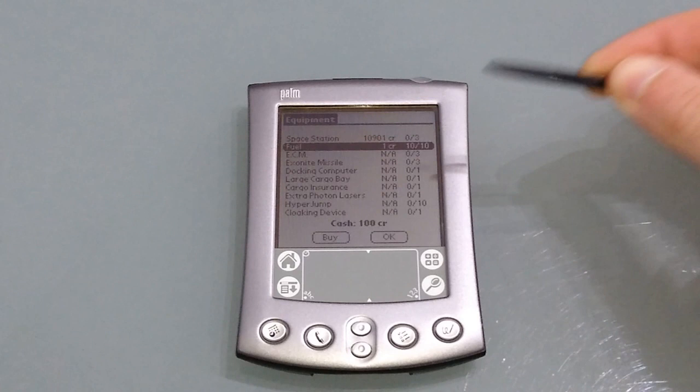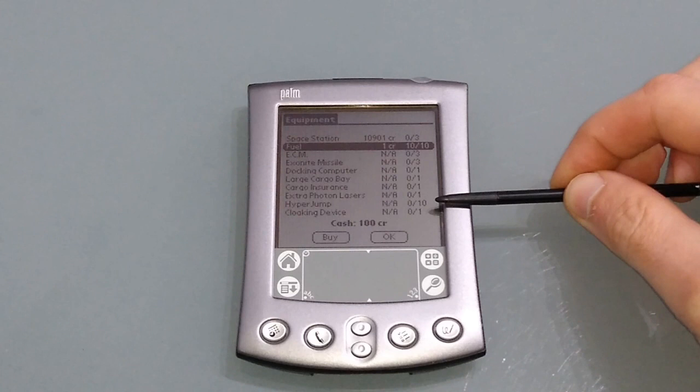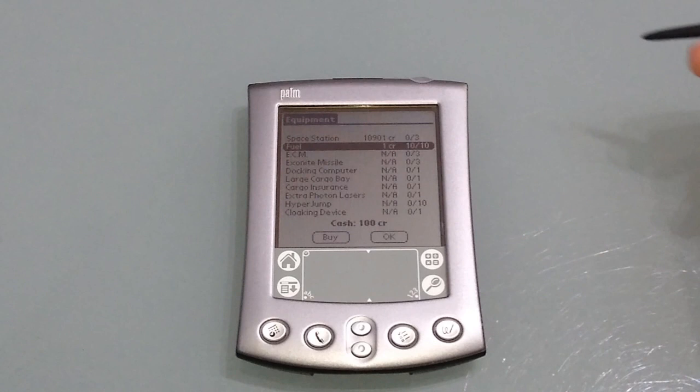Large cargo bay obviously means you can carry more cargo. Cargo insurance means when you get blown up, only cargo is restored — I would recommend it if you can afford it. The extra photon lasers are much better than the standard ones. The hyper jump is a single-use jump that allows you to move essentially anywhere within the map — very useful for time-dependent missions. A cloaking device is needed if you're intending to smuggle narcotics, or the cops are going to get you.